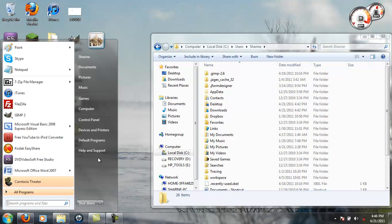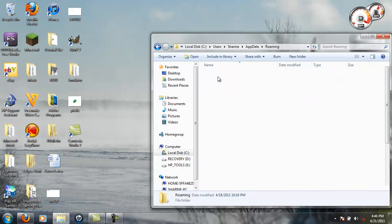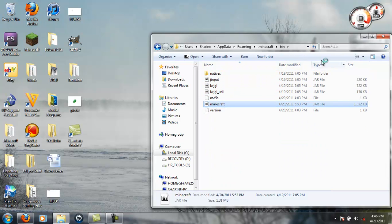Or if you have XP, there will be a Run button somewhere along here. But you can also go to My Computer, Local Disk, your username, then go to AppData — it will be a hidden folder so you're going to have to unhide that, learn how to do that yourself — AppData, Roaming, .Minecraft, bin, and Minecraft.jar.